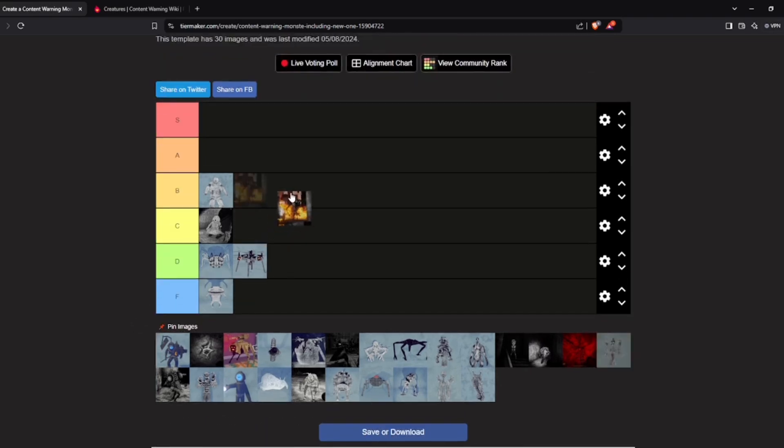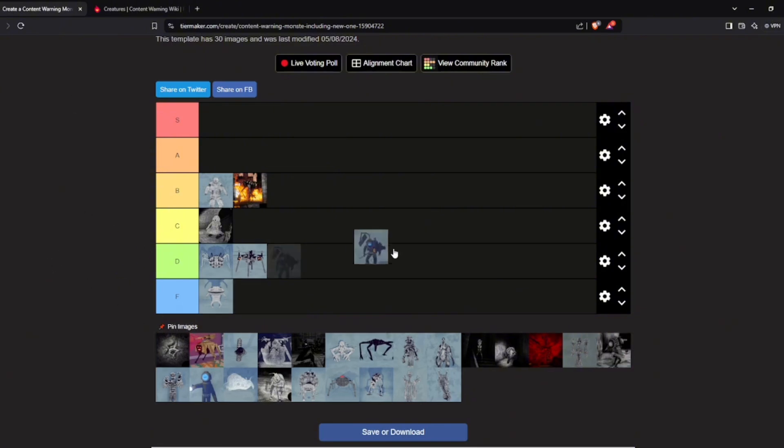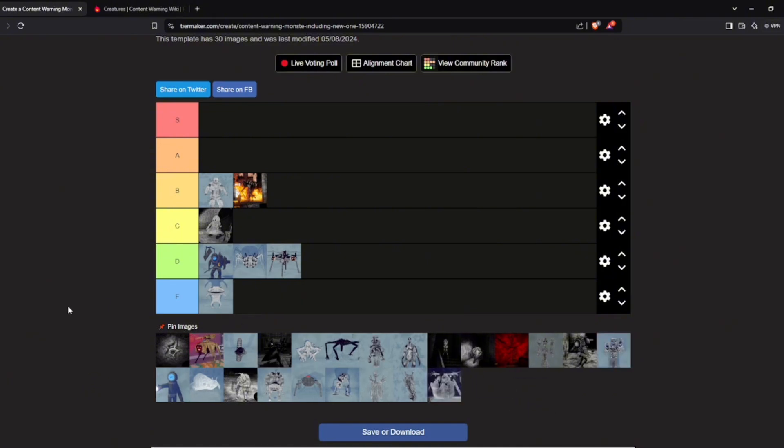Charizard is quite the scary one — he's dark-toned so in the dark you might not see him, and there's just that burping sound effect before he starts breathing fire, which is quite scary. Streamer is D tier — top of D tier. He's talking way too much for him to actually be scary; his footsteps are quite loud and noticeable, so he's not as scary.